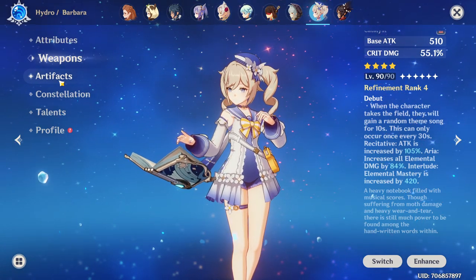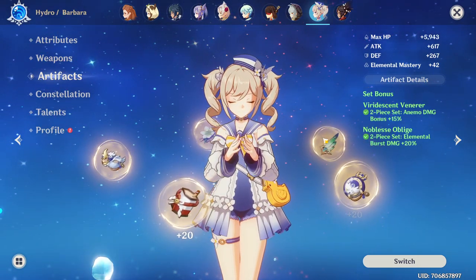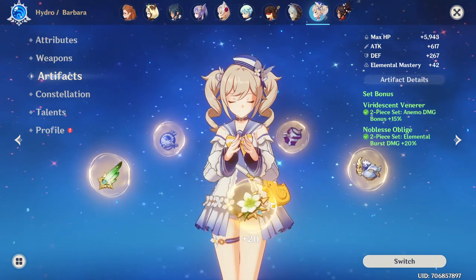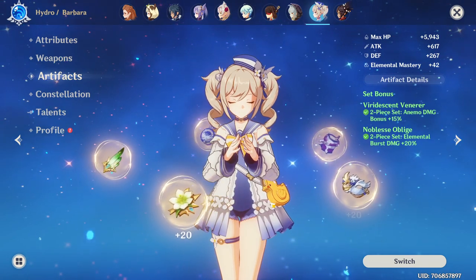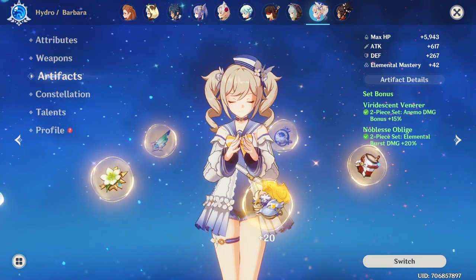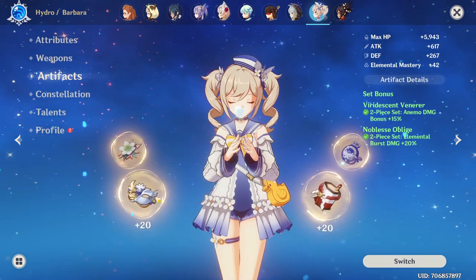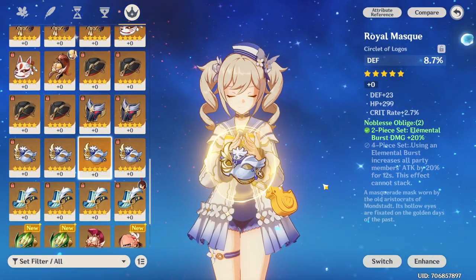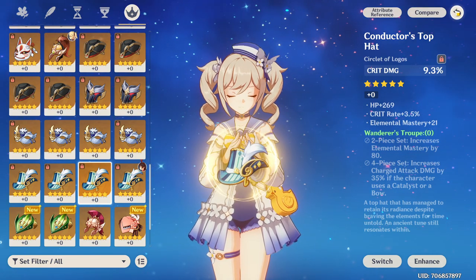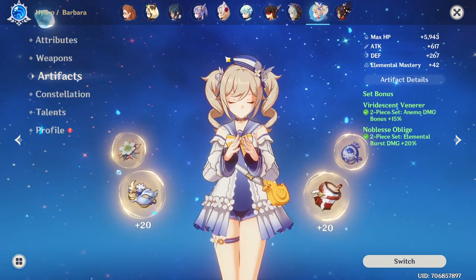I'm not going to be building for swirl just yet. Currently I have him on a burst damage build — I have anemo damage bonus as well as the Noblesse. I know this isn't the greatest set, but this is what I could muster up. Until I can get the other sets going, I want to try the four-piece Emblem of Severed Fate to see how strong that would be. I also want to try the four-piece Viridescent set for a support build, and maybe a four-piece charged attack build with the Wanderer's Troupe set, which gives elemental mastery as well as increased charged attack damage — it might be pretty good.